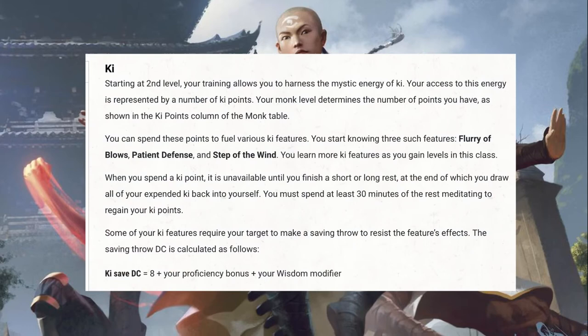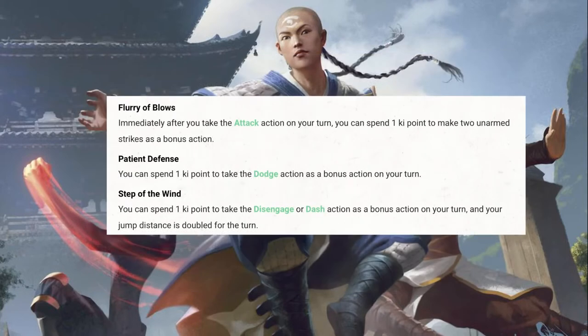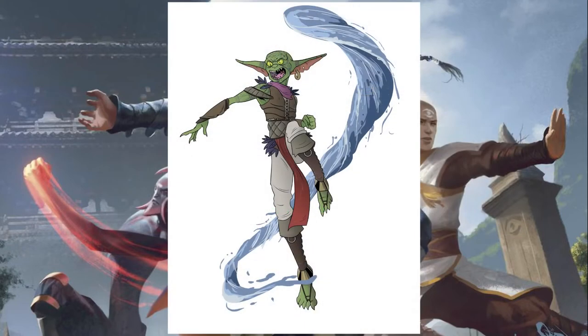At level 2, you get access to Ki Points. These are a vital part of the Monk's toolkit. You can use your Ki Points to make various special bonus actions, such as making two more unarmed attacks when you attack as an action with Flurry of Blows, dodging as a bonus action with Patient Defense, or using Step of the Wind to dash or disengage. This gives the Monk a lot of flexibility to move around the battlefield and change melee targets as the fight goes on.